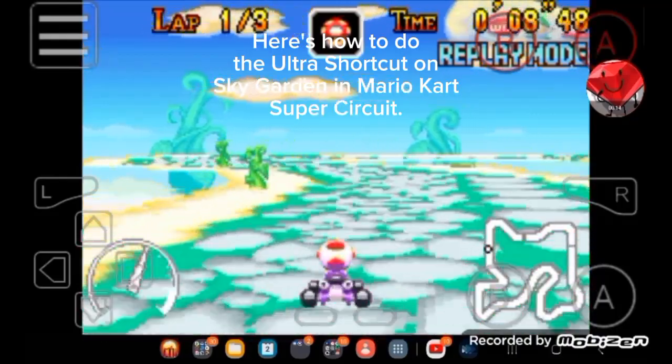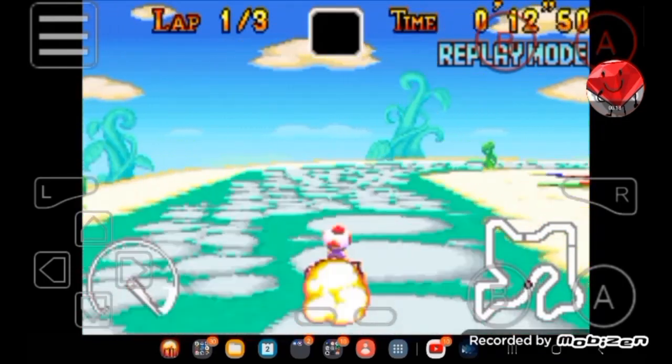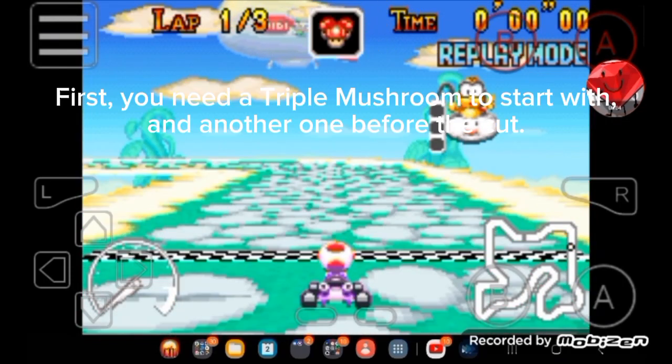Here's how to do the Ultra Shortcut on Ski Garden in Mario Kart! First, you need a triple mushroom to start with, and another one before the cut.